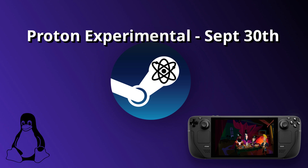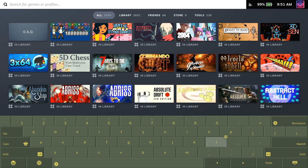Valve has recently put up a fresh update for Proton Experimental, bringing with it more game compatibility and some fixes. This went up on September 30th.